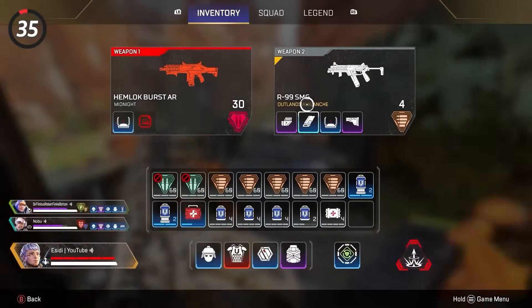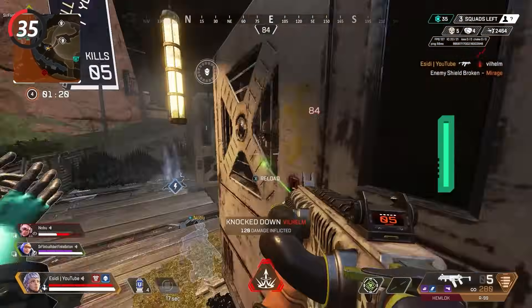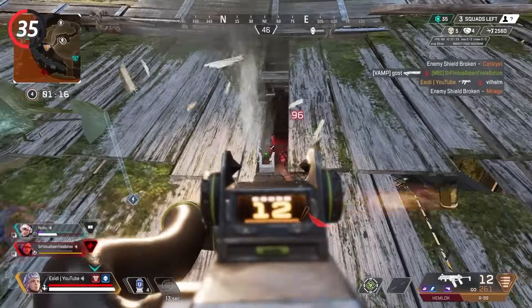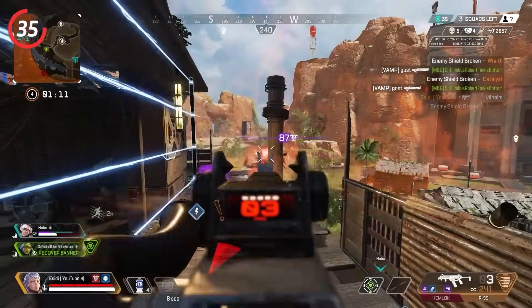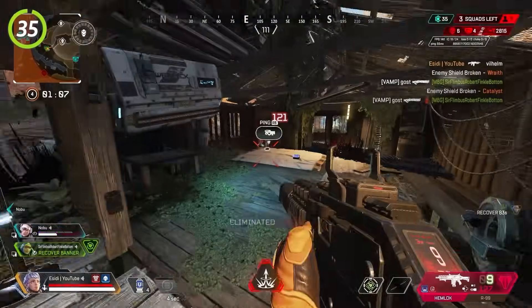Play aggressive but smart. Pushing aggressively works so well because it causes enemies to panic and make poor decisions. If you go the other way and play too slowly, all you're doing is letting the enemies come up with their own strategy and control the tempo of the fight.